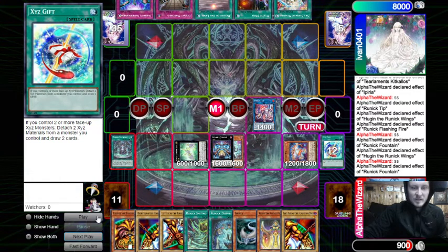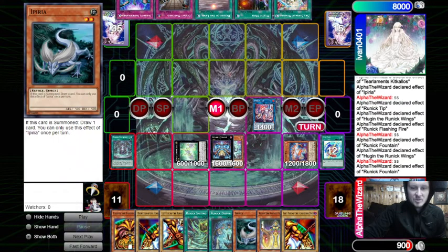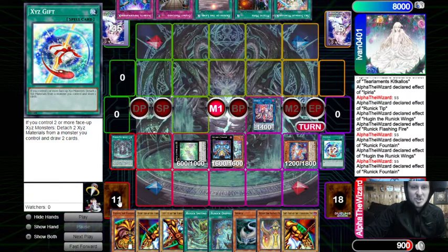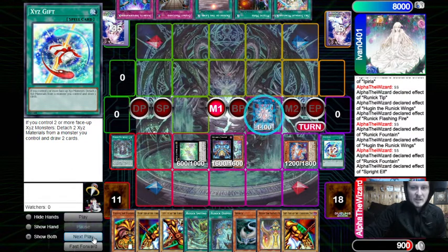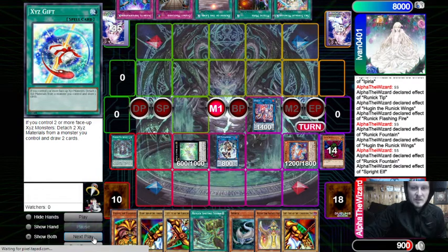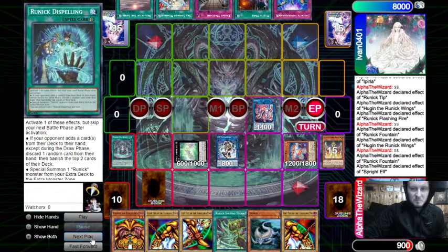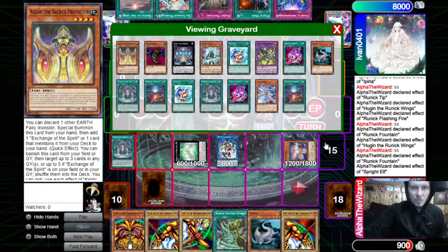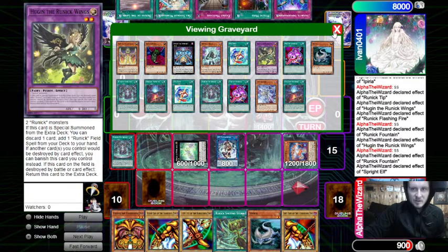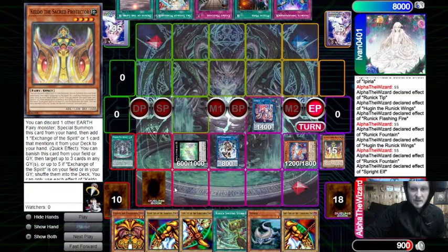This is why we need a discard outlet sometimes. Right now we have two Fountains in grave, so the only discard outlet we have is Hugin, and we drew Keldo — so if we mill Exodia pieces for whatever reason we can shuffle them back. We go Elf effect, bring out Gale Dogra, link into IP, then set Dispelling. End phase: discard Keldo. We didn't FTK. Will we win though? We have no more Runic Spells in graveyard, but we do have Iperia. Eighteen cards left in deck.